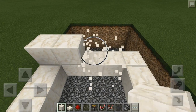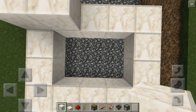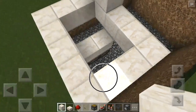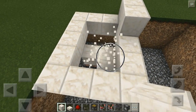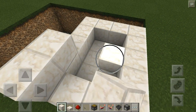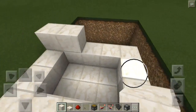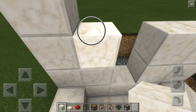Our wall will be back here but we'll get to that in a minute. Right in the middle of our pool we're going to take sticky pistons and place them like that — that's for our walkway. Then we're going to put the blocks that are going to be the bottom of our pool right there, and finish that up with a couple more blocks. We'll put the water in at the very end.